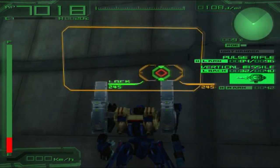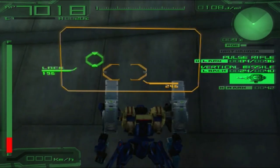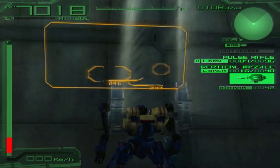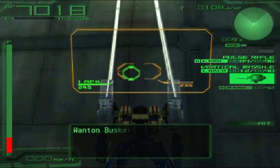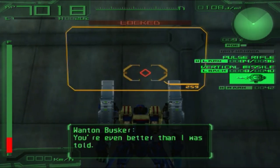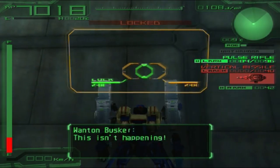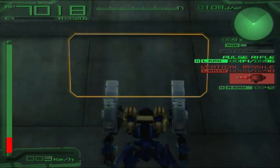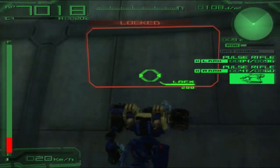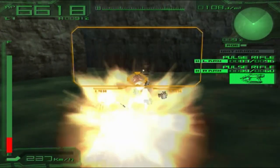This is as cheesy as you think it is, but the thing is this is such a cheap mission I don't mind. Just do it like this and you'll eventually get your win. There are other ways of doing it but this is the more efficient way. If you use a normal AC you're going to fall in the water and insta-die, or you'll use a hover leg AC and die because he has a high firepower weapon.